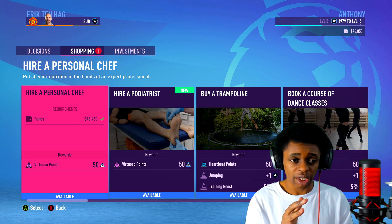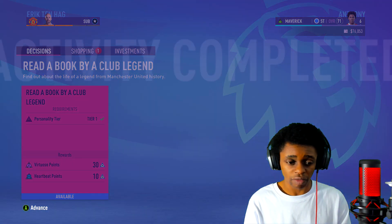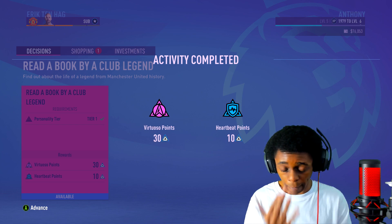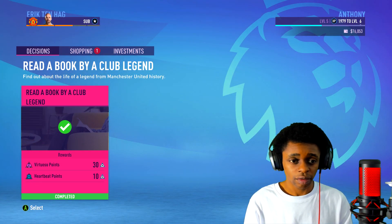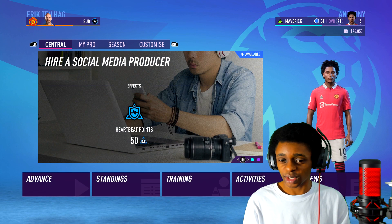I'm not going to do any investments just yet, but I will take the decision to read a book by a club legend — I'm going to do that right now. We're into the book by a club legend, 100%. Thank you very much. So we're doing decisions, doing a little bit of shopping — let's do some training.